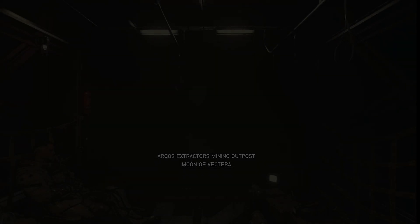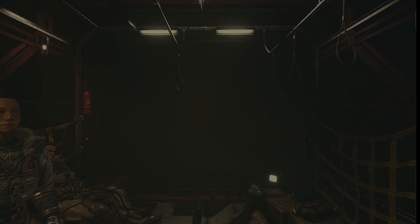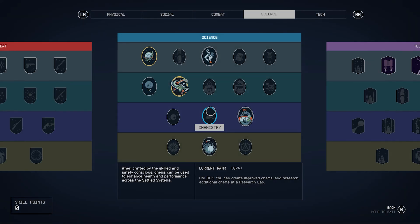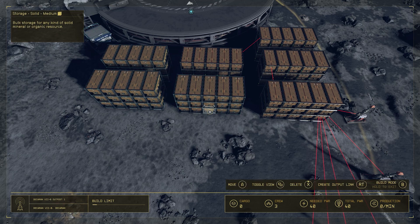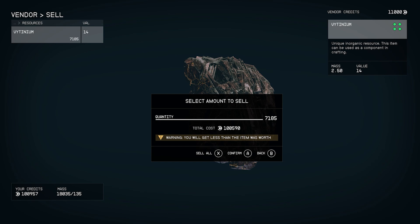Greetings Captains, I am Wizard and thank you for being here. In this video I am going to cover every step of how I set up a very profitable vitinium mine early in the game. Minor spoiler warning for this one — I didn't give up anything significant but there may still be small things you pick up on, so just be warned. At level 14 with these skills I was able to use this outpost to make a hundred thousand credits per sale run. No time to waste, let's get into it.